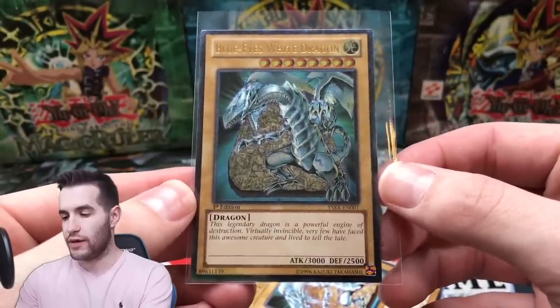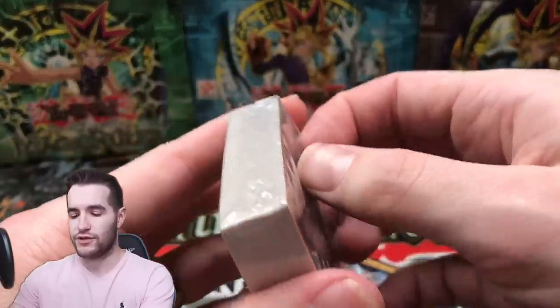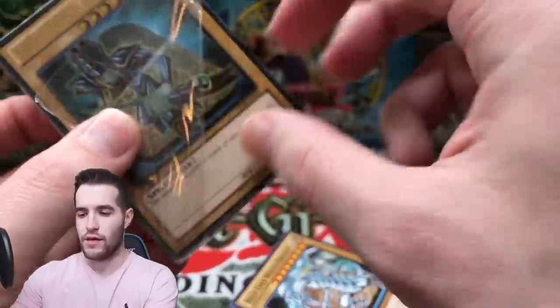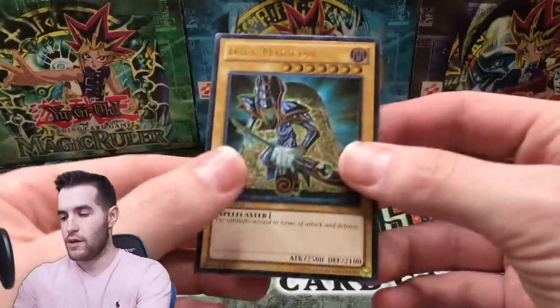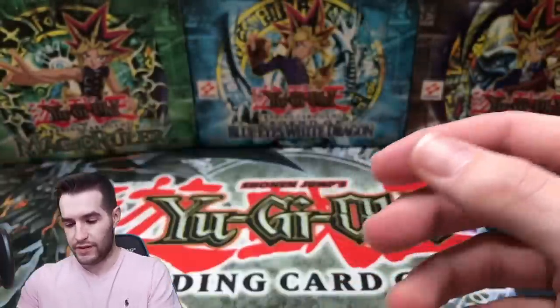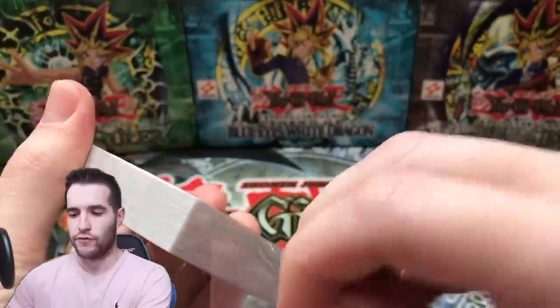There we go - Ultimate Rare Blue Eyes White Dragon. Some of them, if we don't grade them, we'll probably just put them in the binder. They look really cool - they're not like people's favorite arts. The Dark Magician art I don't like as much as the Blue Eyes, but I still think it looks good. The Blue Eyes art I am a fan of - I know it's controversial, a lot of people do not like this art, but I think it looks good. Dark Magician ulti - it looks pretty good. Really cool - two more decks, two more chances at something wacky, but so far nothing.